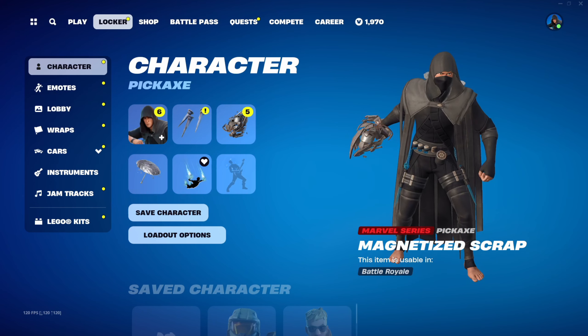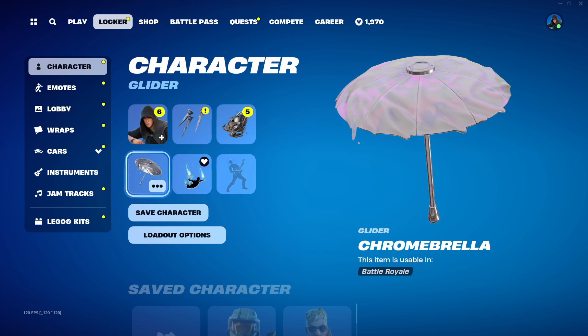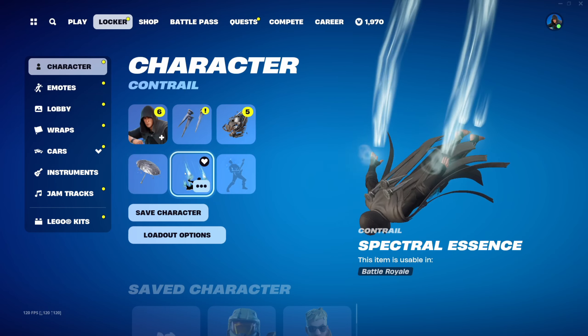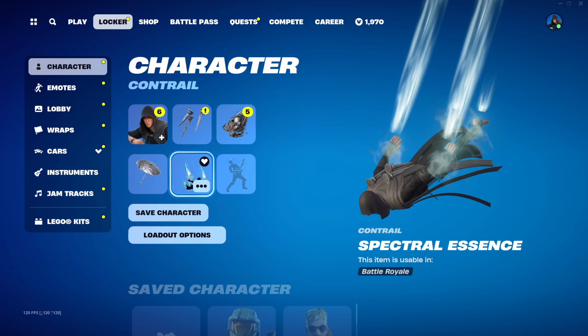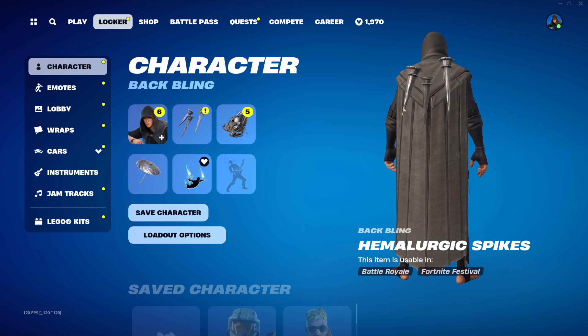He did come with his own pickaxe — the glass daggers that he uses in the book — but I think the Magneto stuff is cool, so I'm using that for the pickaxe. I'm also using the Chromebrella that came out, I think it was a chapter or two ago during the chrome season. The spectral essence of course, just because it kind of matches and looks cool. So I've kind of built him as I have him.